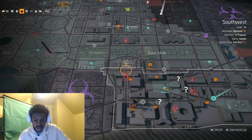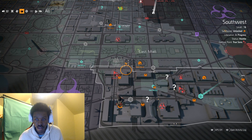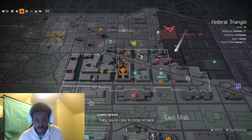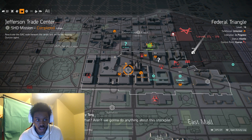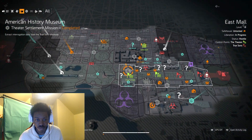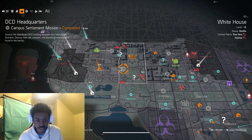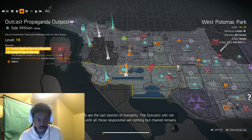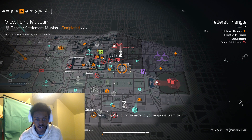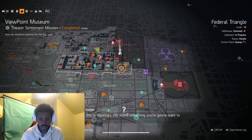Next thing: you have Viewpoint Museum, which is in the middle — it's a main mission towards the middle of the map. It's called Viewpoint Museum. There's also American History Museum but the one you want is Viewpoint Museum.